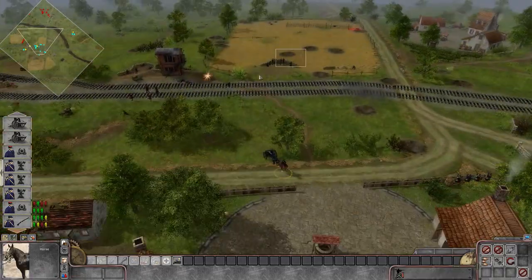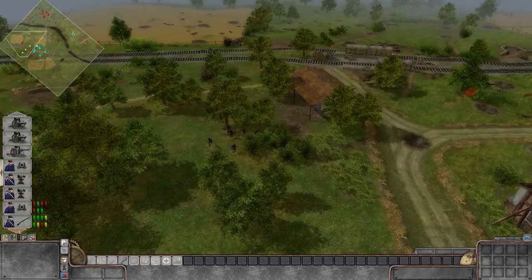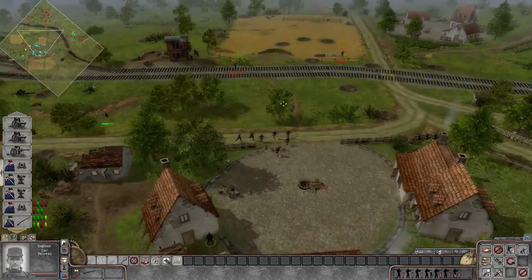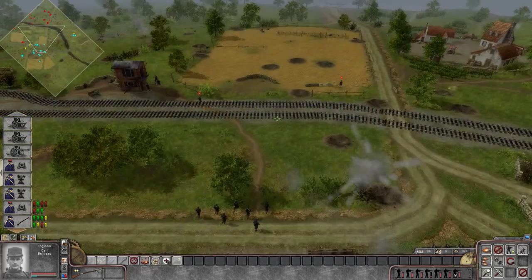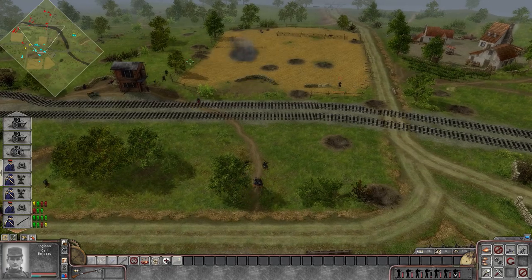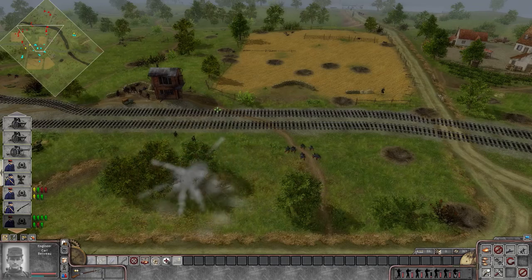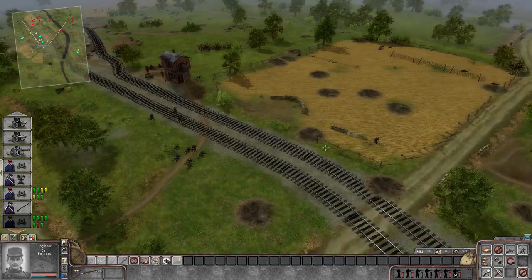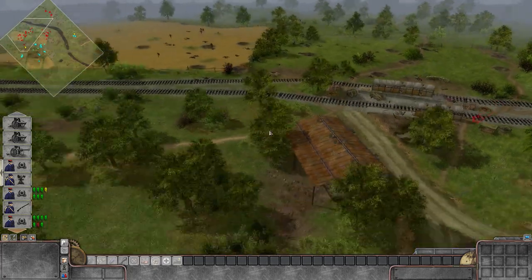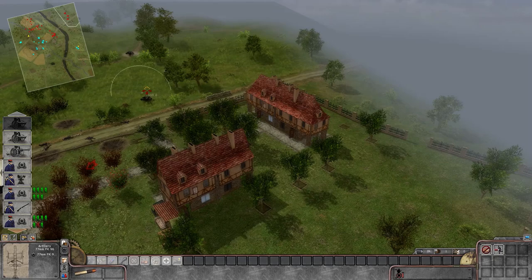We're going to have to retreat — they're calling in their artillery now and greatly outnumber us. Let's get out of here. They're using shrapnel rounds which seem to be exploding just above the ground. The primary objective is 'don't let the Germans capture the station.' It's strange how this area looks like the station but is clearly marked differently. It is possible we'll need to retreat to another line. We've got plenty of Frenchmen up here to fight.